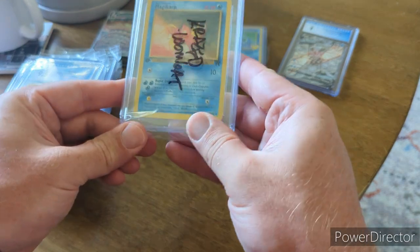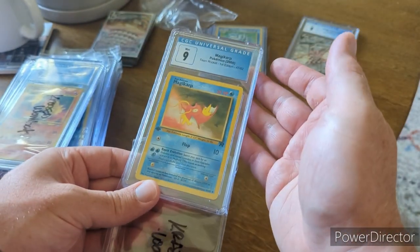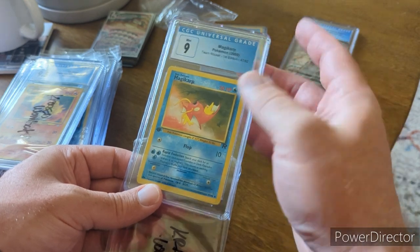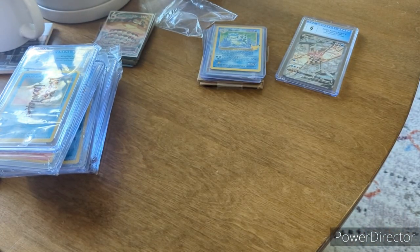We have a Quilava in a 9.5 from Neo Premium File, and then we have a Magikarp First Edition from Rocket. And we have one more little stack of slabby patties here.